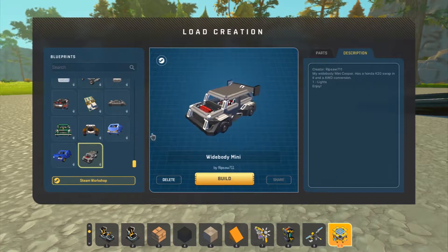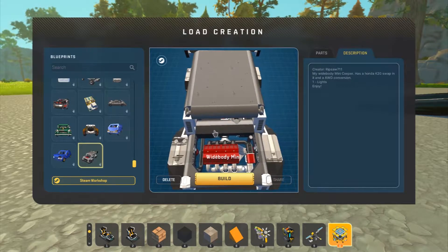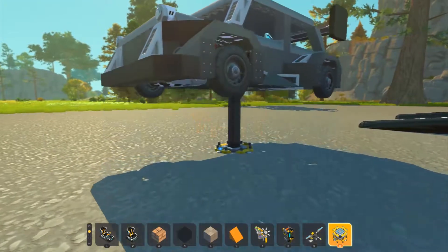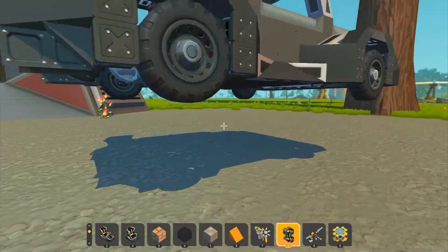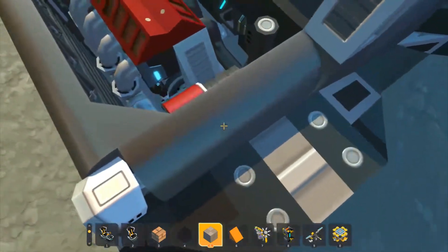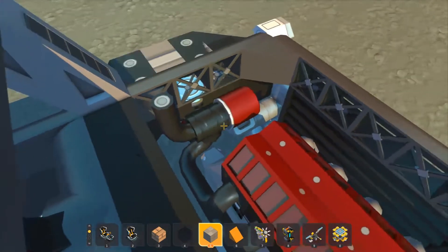On to the next car — it's a wide-bodied Mini by repsaw 7-1-1. Their wide-bodied Mini Cooper — ooh, it's got a K20, all-wheel drive, and it's completely vanilla. This looks really cool. Got the glitch welding, the diffs, you've got everything. They use pistons for detail — I haven't seen someone use pistons for detail like that before. It's got a turbo, a little vanilla turbo in there.